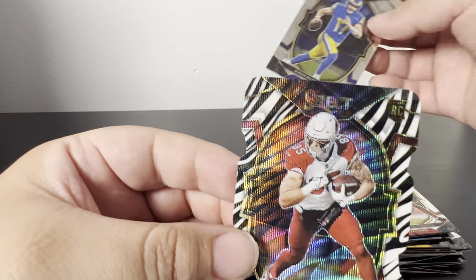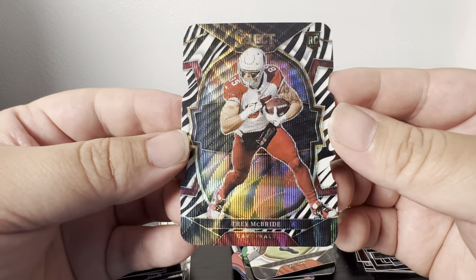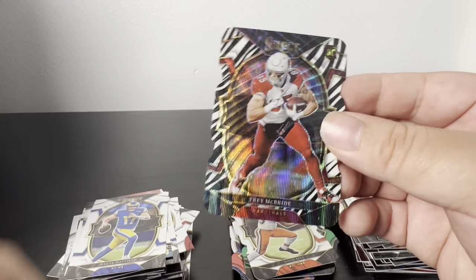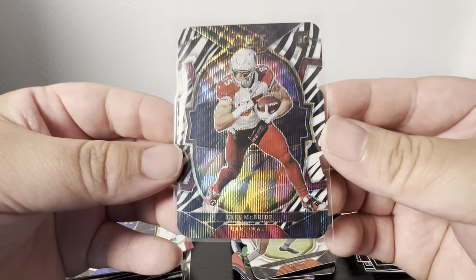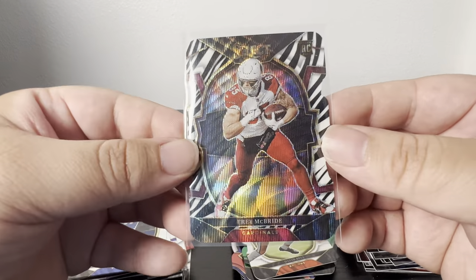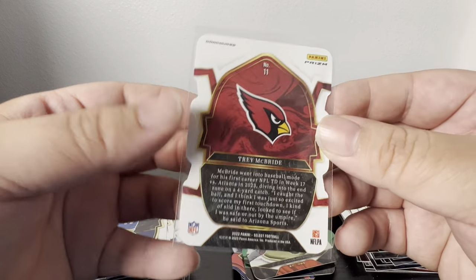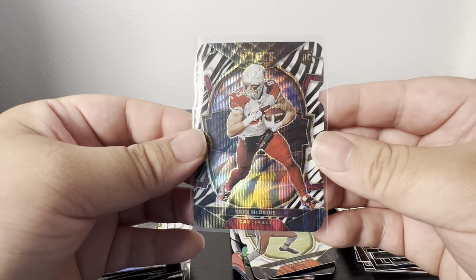It's a Trey McBride — I'll take it though, he should be a good tight end this year especially if Murray can come back healthy. I'm happy with that hit. Zebras just look so clean and so nice. Yeah, two zebras — so not too bad. Probably obviously the best hits I've had.